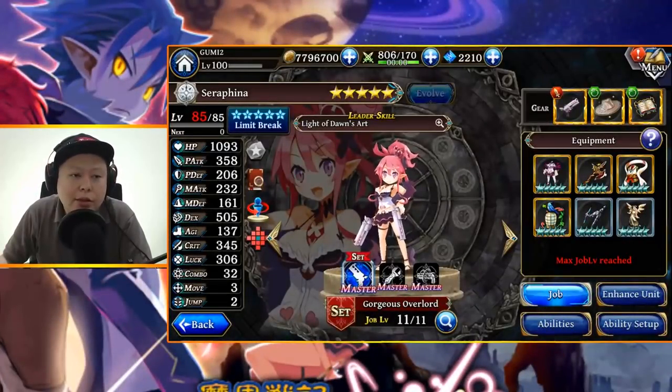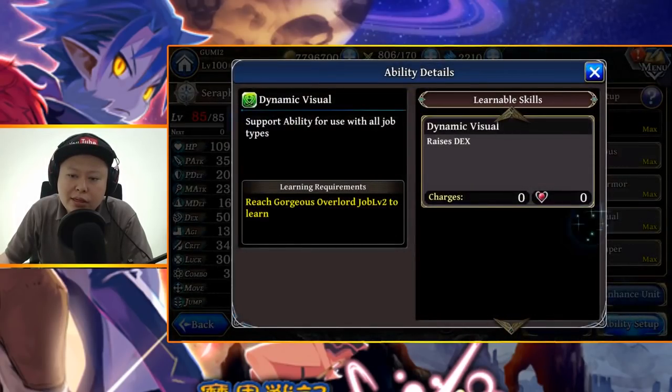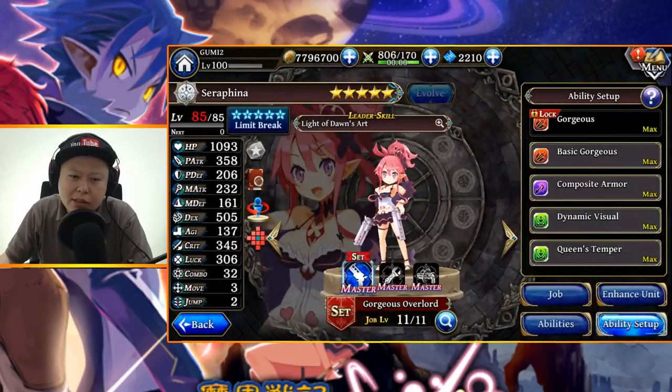Hello guys, welcome back to Ushi Gaming Channel. Another Alchemist Code Global video — this time I want to showcase a level 85 max limit break Seraphina. This is not my account; this is Gumi's account, as you can see right there — 'Gumichu' is the account name. Gumi lent me this account so I can make the review video.